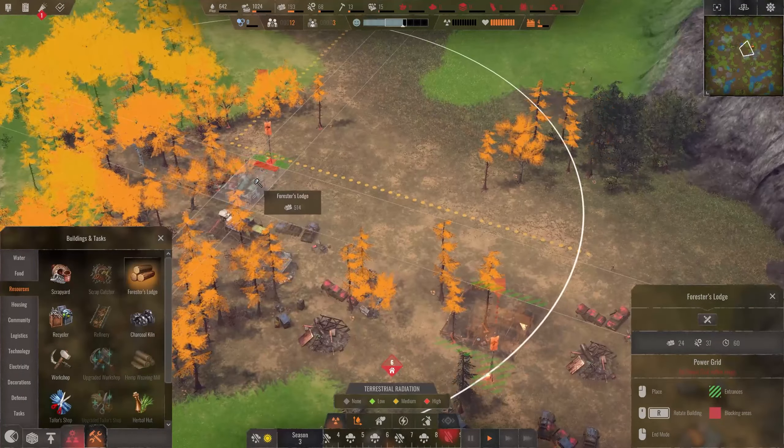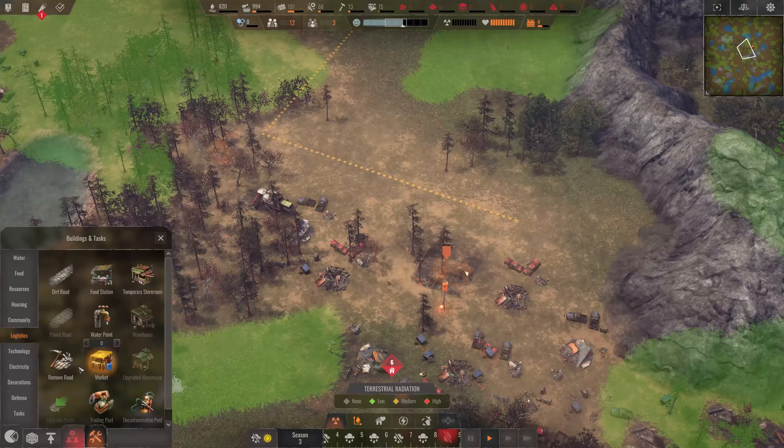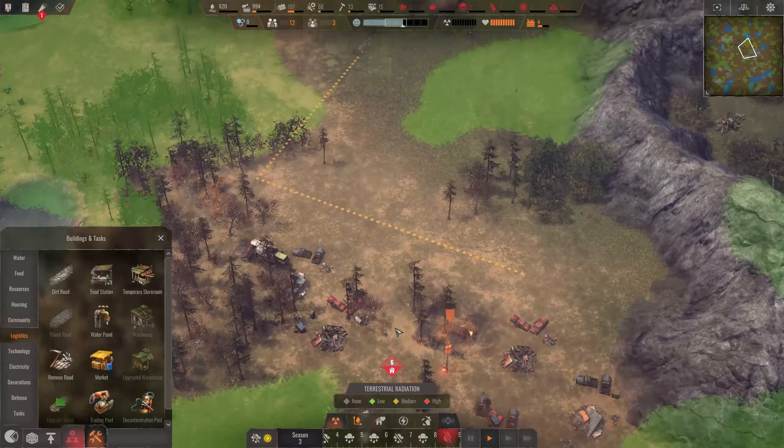Let's have the forester lodge here so we still have a bit of room there for the road to grow. What we also definitely need here is somewhere to store stuff, because those people definitely shouldn't have to go all the way up to our main center and our bus rack where we basically store most things. I want something down here. A warehouse would be good but it's not unlocked yet, so what I can do is a temporary storeroom. A temporary storeroom stores different resources - it cannot house water though. This one here will basically store all the goods produced in this area.